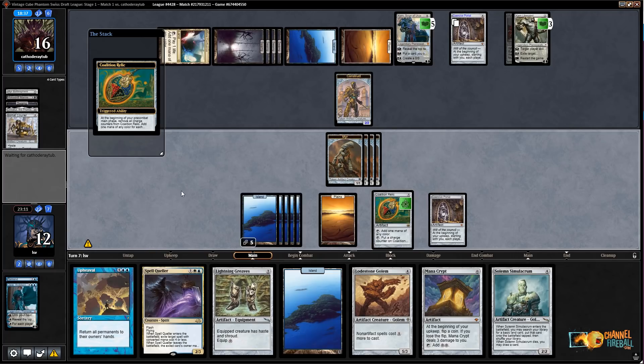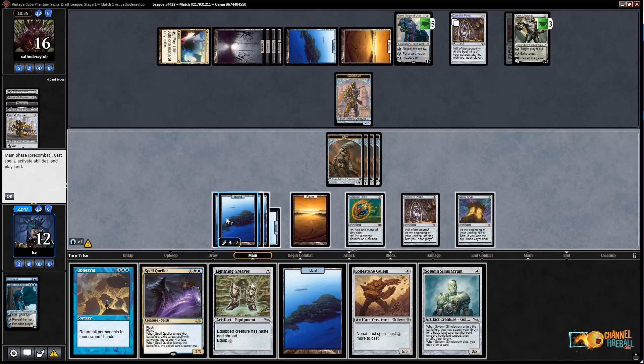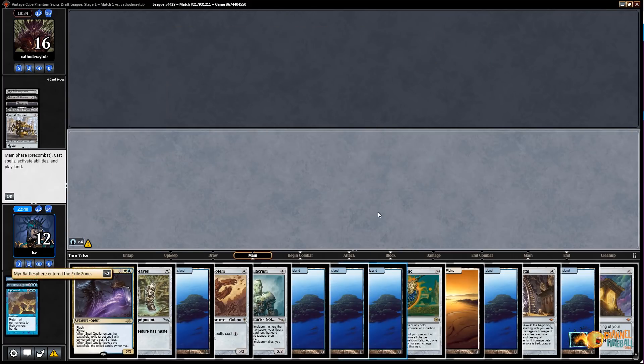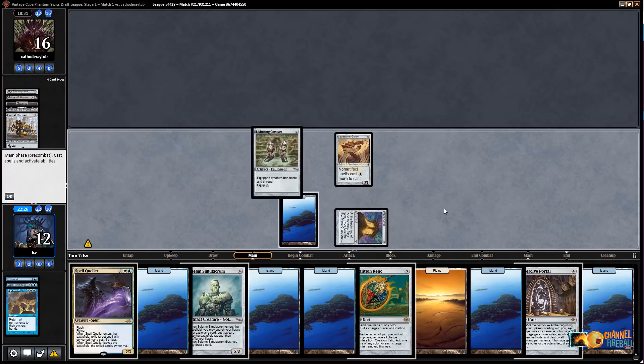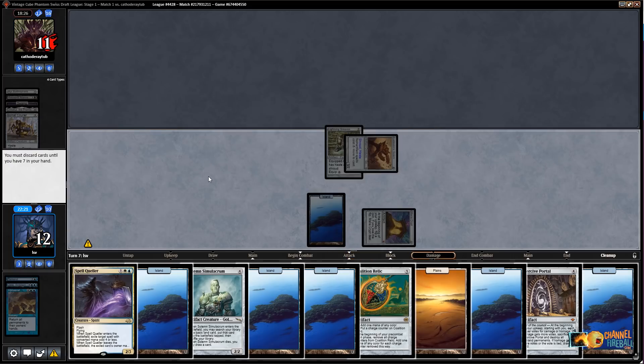Oh, Mana Crypt! That means we're definitely Upheavaling. Let's see: five, six, seven, eight mana, then ten mana with Upheaval and four floating — replay Mana Crypt, replay a land, have seven mana. I could Upheaval into Mere Battlesphere. I don't even think I need to attack with my tokens first because I'd rather get the extra mana. Oh wait — I don't have a Battlesphere anymore. New plan: four mana, so I could play Coalition Relic, or just play Lodestone Golem, equip Greaves, and inflict a grievous injury on my opponent — hit for five, then discard some islands.